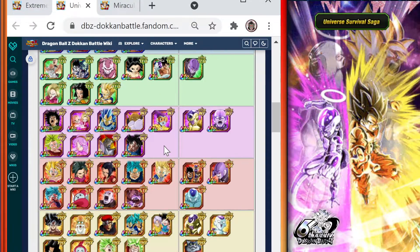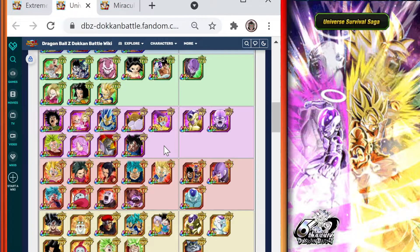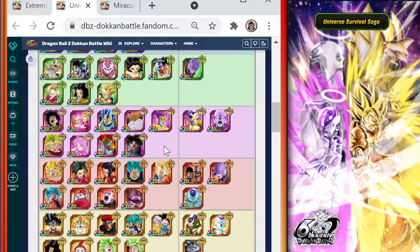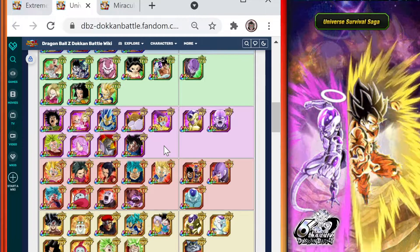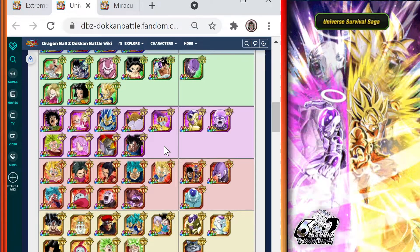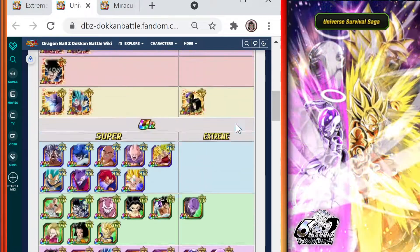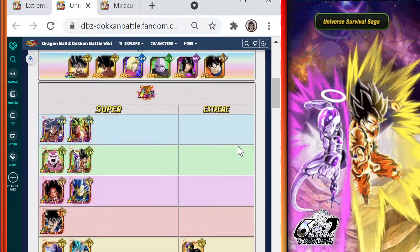The INT UI Goku is also worth bringing in if you have him — especially if he's Extreme Zia Awakened. He'll do a really good job with attack and defense stacking, a little bit of dodge, and deal solid damage because he is in type. Not as much as an LR, but still good if you need a TUR slot filled.